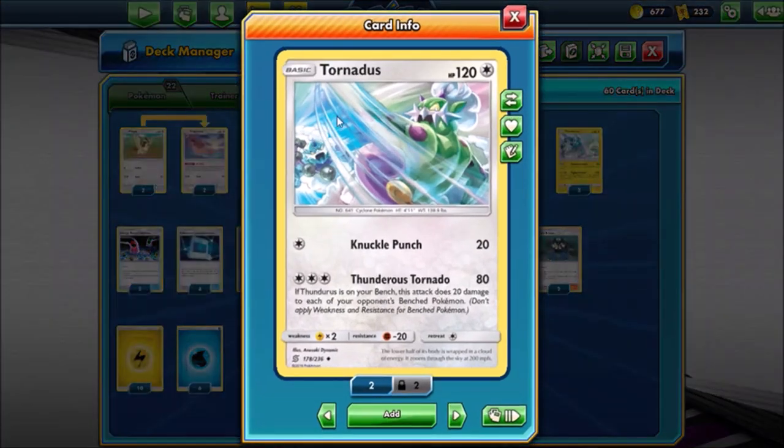Speaking of the Genies - Tornadus and Thundurus are cards I actually really like. These are a couple of my favorite legendaries. Landorus, Tornadus, Thundurus are all pretty cool. Tornadus has Knuckle Punch for just a single colorless energy. Then Tornado does 80 and if Thundurus is on your bench, this attack does 20 to each of your opponent's bench Pokemon. I usually put my water energies down on Tornadus. I opted for more electric than water energy because Thundurus is in this deck and he requires two electric energy to do his attack.